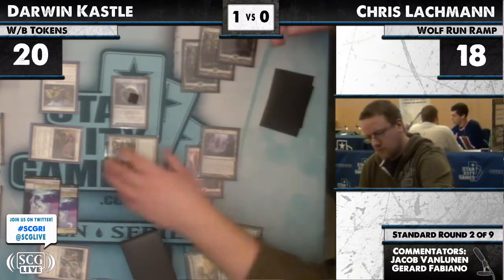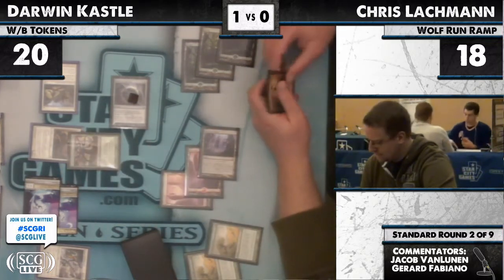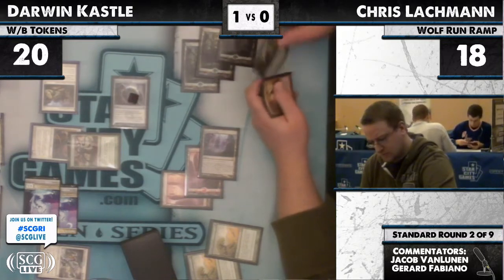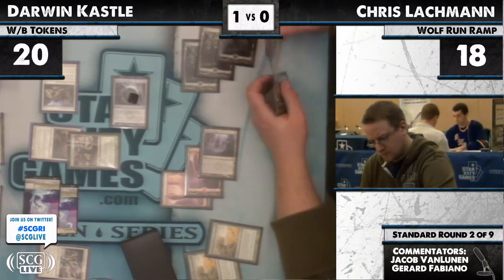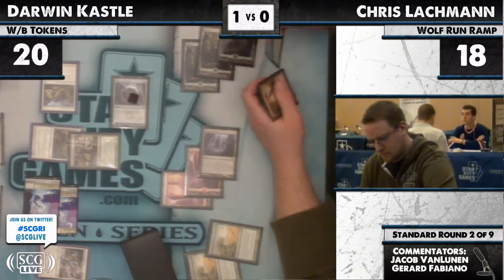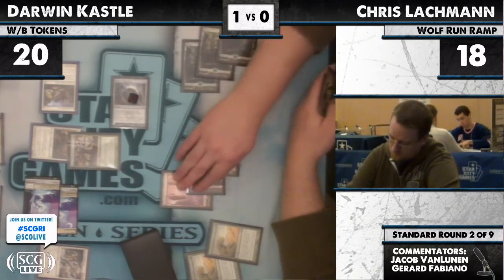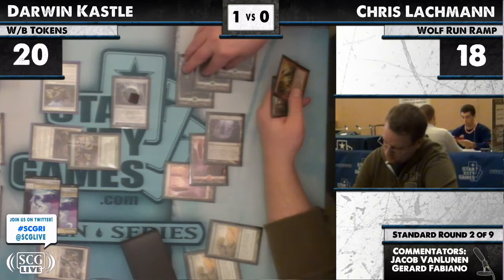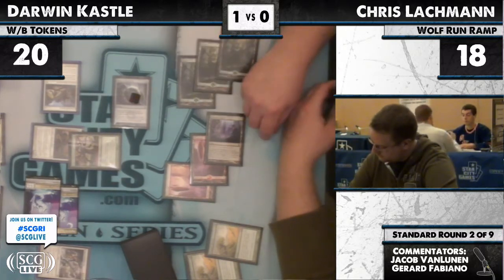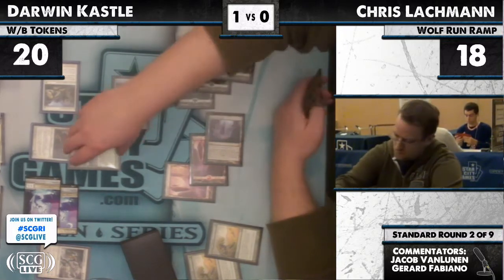It was good that Lachman held on to that Slagstorm. But what is he going to do next turn? Slagstorm's kind of a blowout now, but it prevents Lachman from playing Primeval Titan that turn. It's too risky to keep the Angel on board because then you just die out of nowhere. And if he has another Angel, the Slagstorm won't do anything. You really don't want to let him double up.